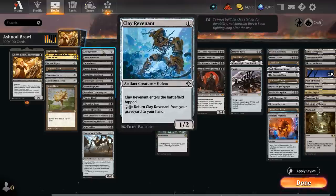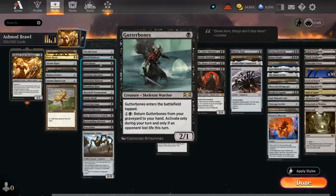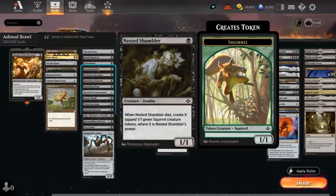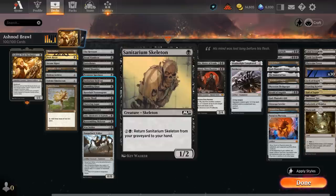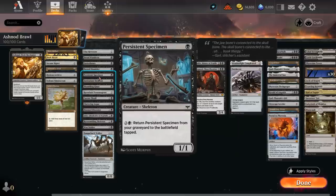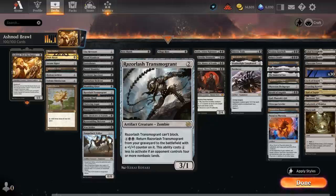The next section covers creatures we don't mind sacrificing. Clay Revenant is a 1/2 that enters tapped for two and a black — we can return it from our graveyard to our hand, and it's an artifact we can cast using power stones with an activated ability for extra power stone mana. Dread Wanderer is a 2/1 that also enters tapped and can return straight to the battlefield if we have one or fewer cards in hand. Gutter Bones is a 2/1 that enters tapped and for one and a black we can return from our graveyard to our hand if the opponent lost life this turn. Nessa Chambler is a 1/1 that leaves behind a squirrel token when it dies, providing two bodies to sacrifice to Ashnod's ability.